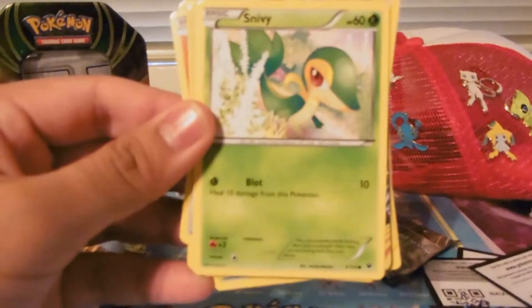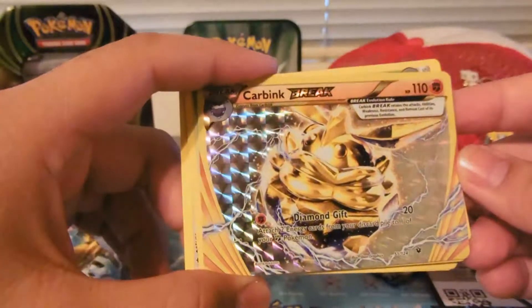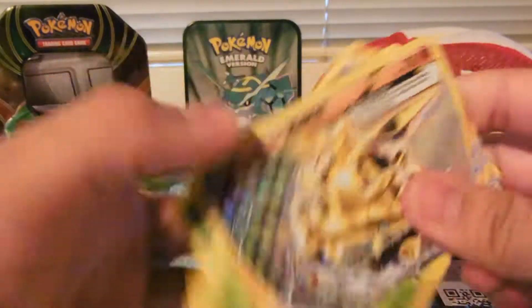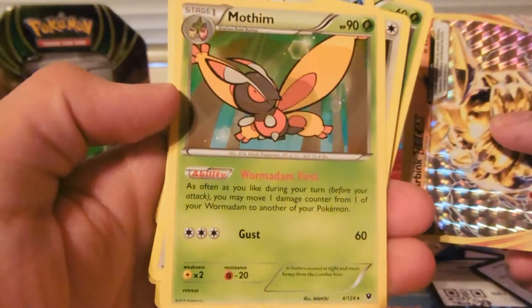My camera does not want to focus today. We've got Diglett, Snivy, and Carbink Break. And Mothim for the rare in this pack.